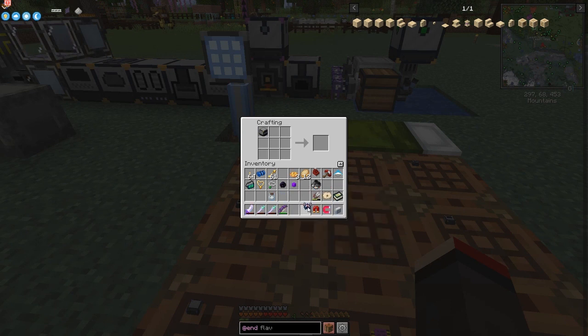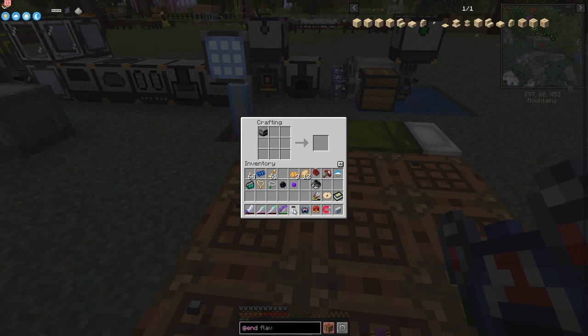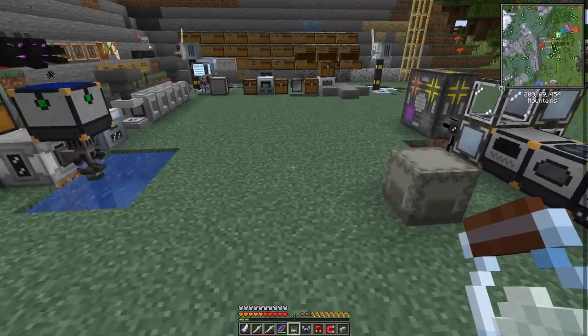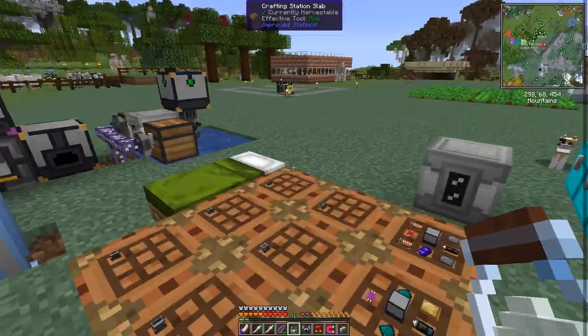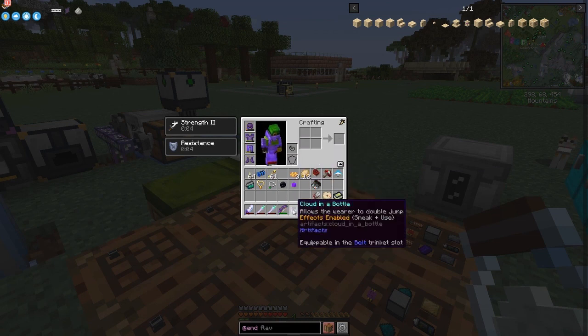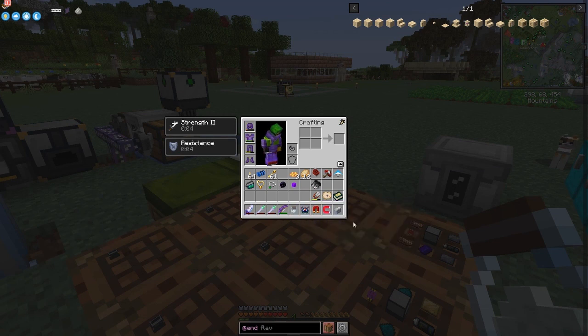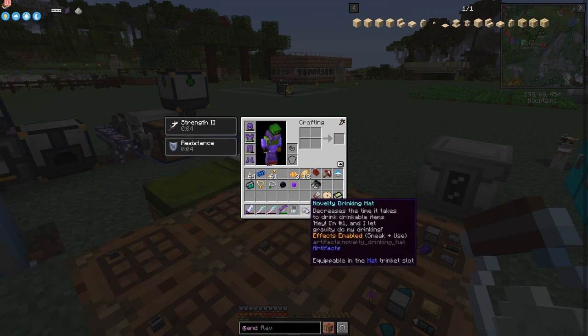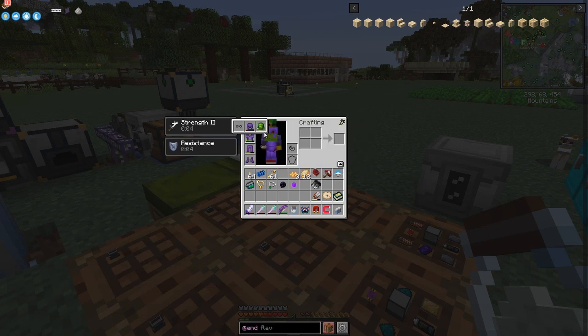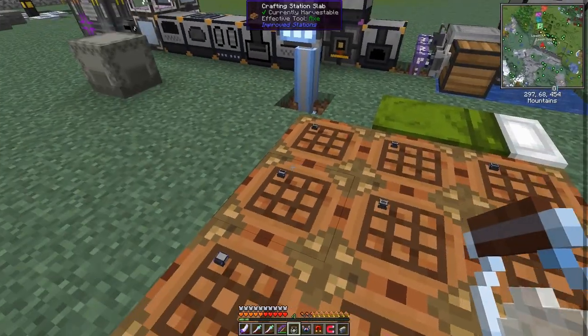We've got a novelty drinking hat which allows you to drink faster — we already had one similar. We've got a cloud in a bottle which gives you a jump, but they don't work unless you've actually got them in your slot. In the belt slots I've got my crystal heart which gives me five more hearts — probably more useful. The drinking helmet goes into the trinket slot, and I've got my suspicious hat in there which gives me luck.